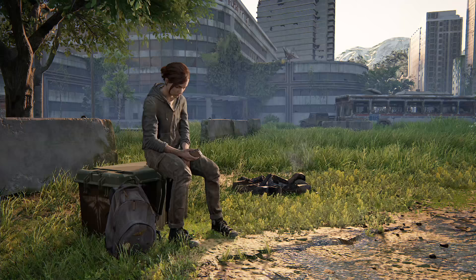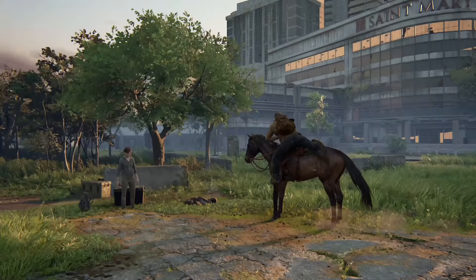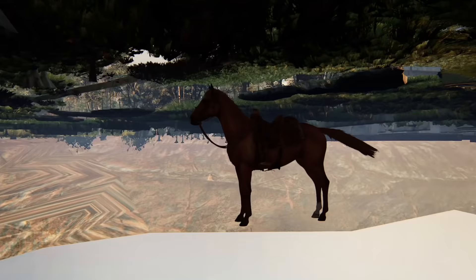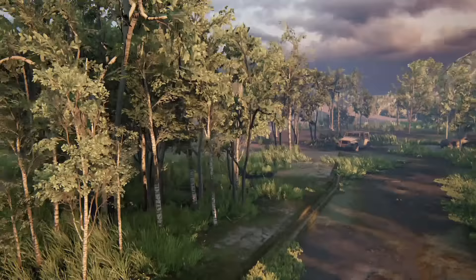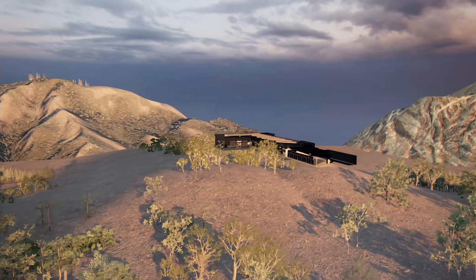Here's the scene where Joel tells Ellie the truth — you can see where Joel comes from on his horse. But more importantly, there's a third horse hidden underneath the map for some reason, and it goes completely unused. And here's the hospital interior map loaded out of bounds from the previous scene, even though it's no longer needed.